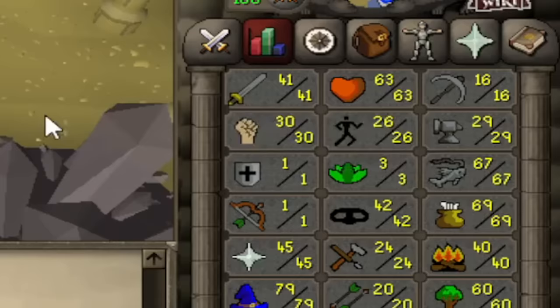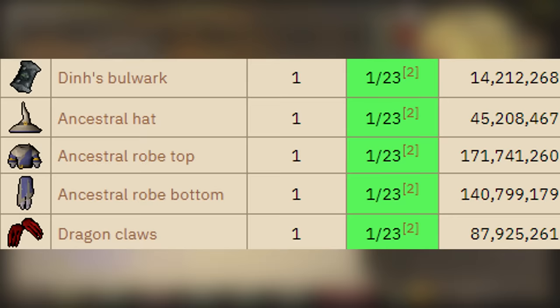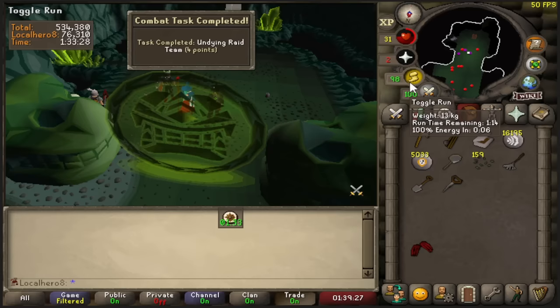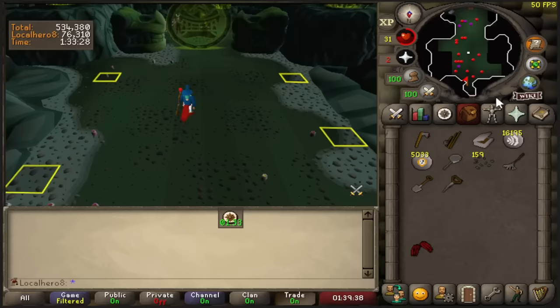70 cooking, let's go. I got an undying red — I thought I got a drop. Back to back purple, potentially. If it's a white light it's okay because it's a bunch of nice loot, but we will see. It's a white light. I got mahogany planks and dynamite.